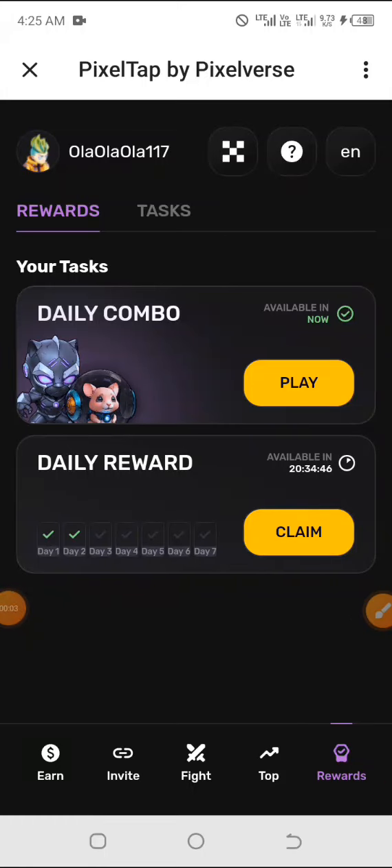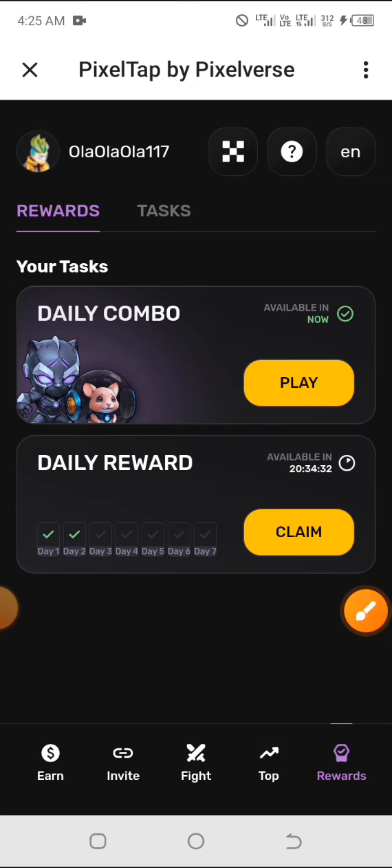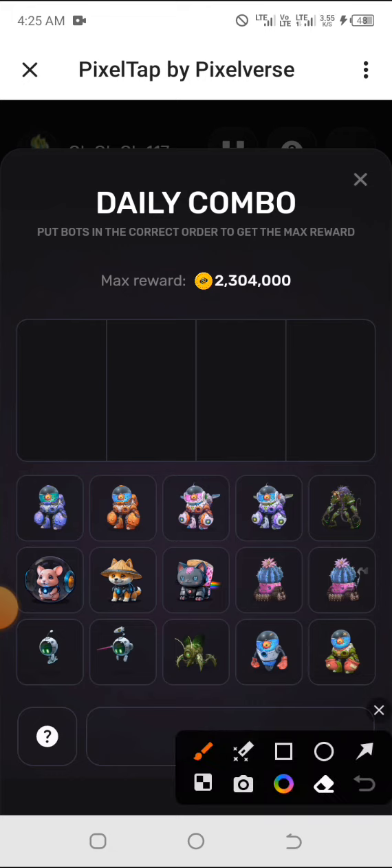Welcome back to this channel. Here's the Pixel Tab daily combo for today, the 23rd of June. Just as usual, you'll be clicking on the play, and remember, sometimes you may need to click on it two, three, or four times before it responds.